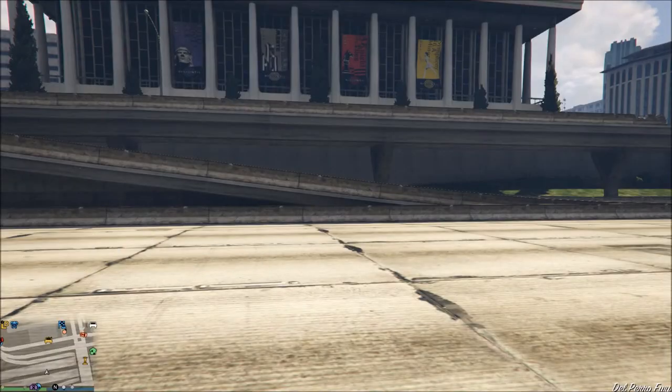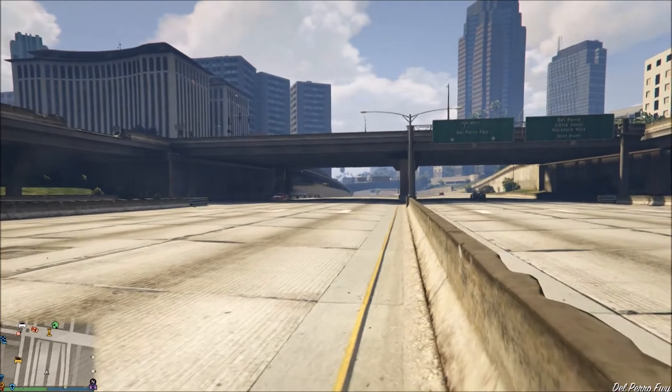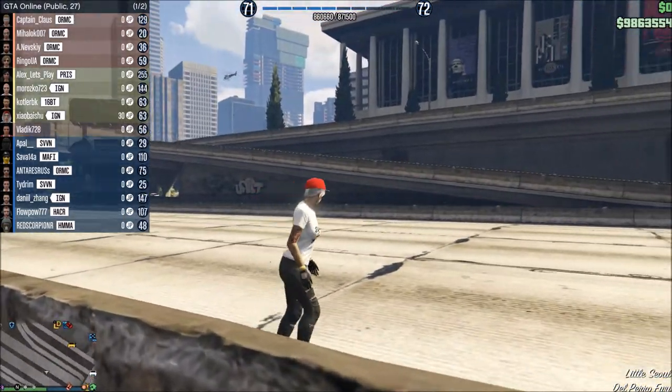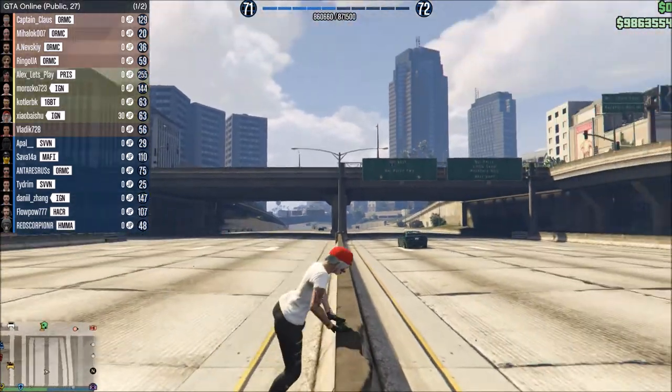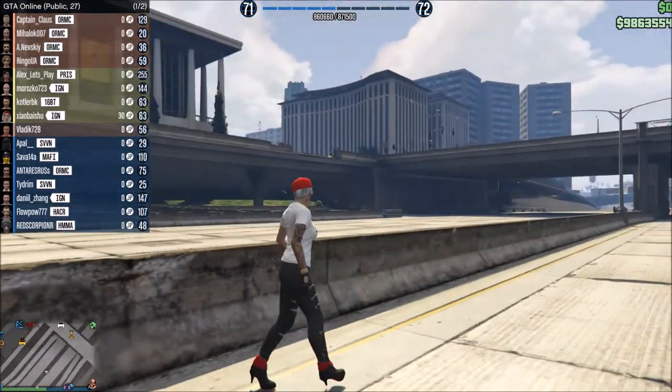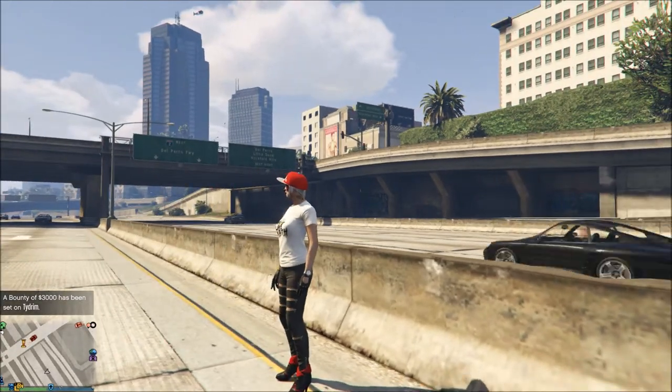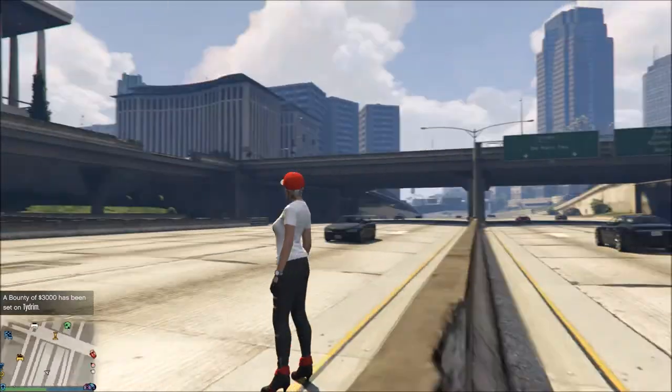One more thing to note - there are two variants of the switchblade you can get online: the VIP variant and the bodyguard variant. When someone invites you to be a bodyguard, you can go to Ammu-Nation and buy the bodyguard variant of the switchblade. So yeah, thanks for watching, I'll see you later.